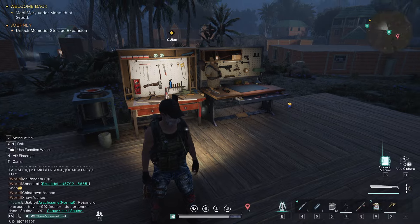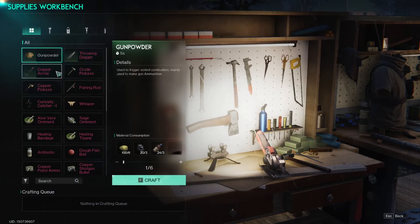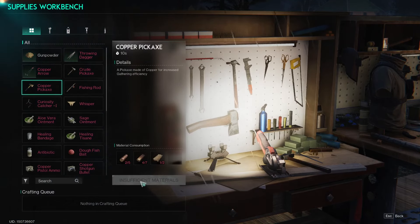You can do this at any workbench, however I suggest the simple supplies workbench. Press on it and then look for copper pickaxe and get the materials. It's very easy — click craft and you will have one.